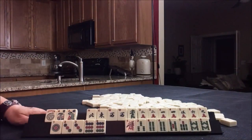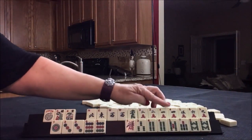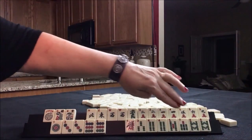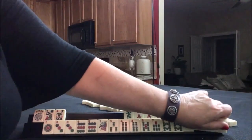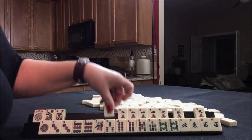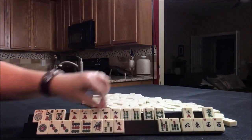For this set of tiles we have a pair of flowers, a pair of west, and tiles including two, four, three, nine, eight, four, eight. I would do two-four-six-eight and three-six-nine. Let's see how this shakes out — put two-four-six-eight on top and three-six-nine down here.